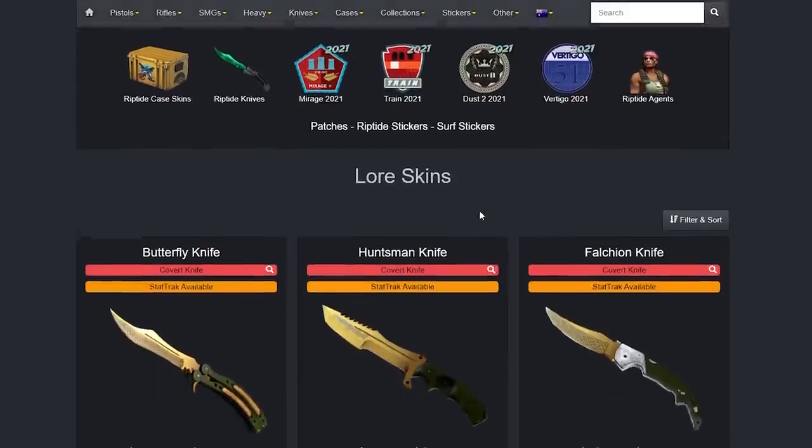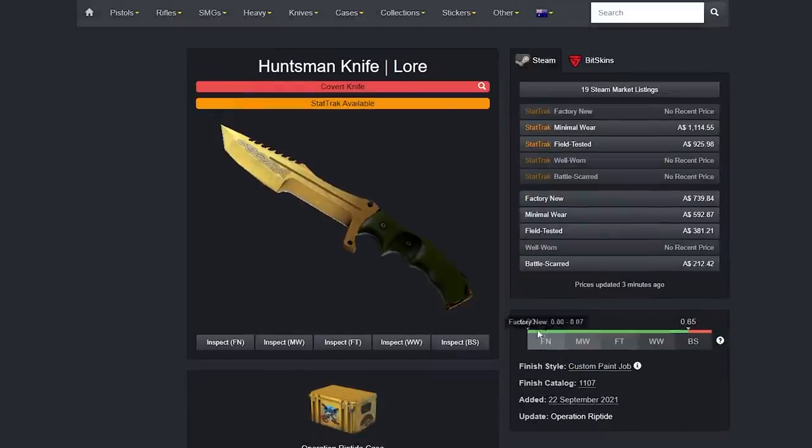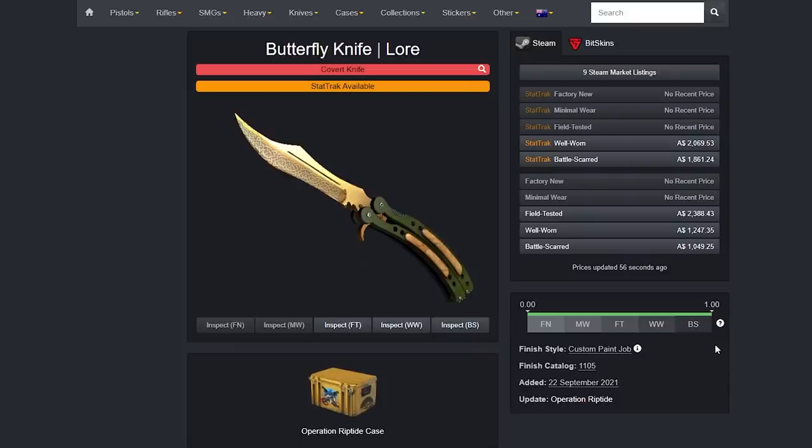And if we look at some of the other Lore knives from the Butterfly Knife's case — so the Huntsman Knife, for example — you can see its range is also 0 to 0.65. So this thing has a glitched float range.